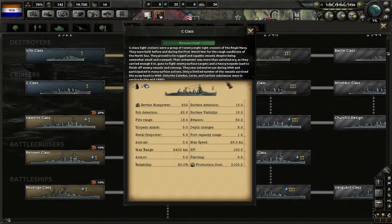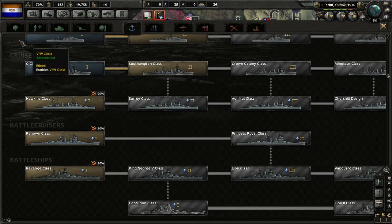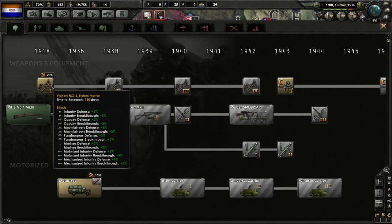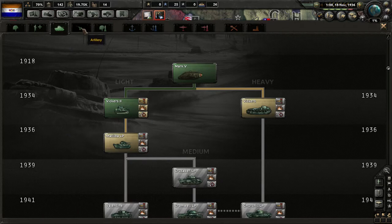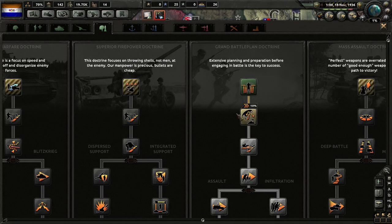We got our cruiser research: C-class light cruisers — a group of 28 light cruisers of the Royal Navy, built before and during the First World War for the rough conditions of the North Sea. Doesn't necessarily help us directly. We're also going to work on artillery.